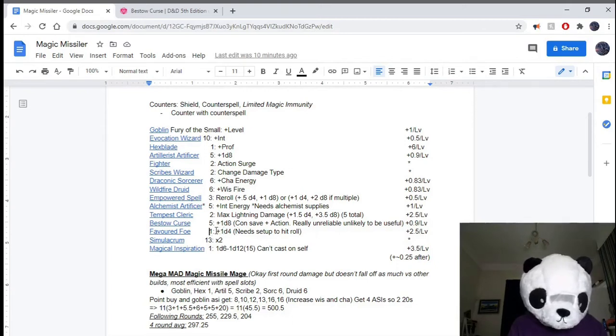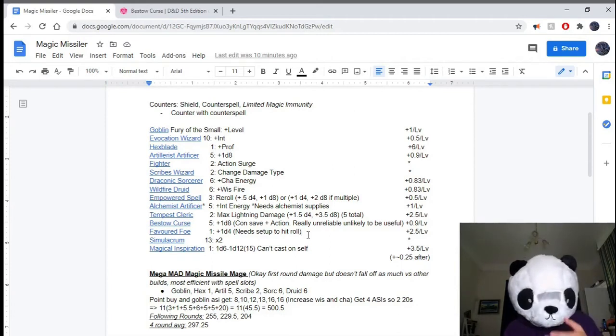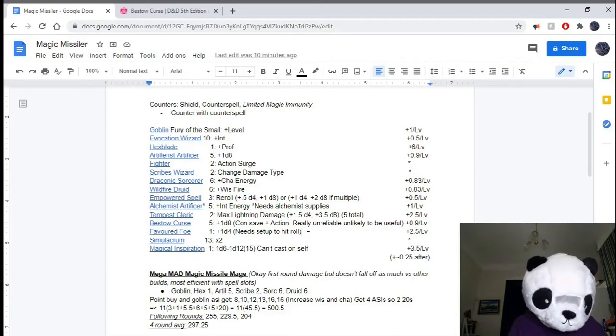Favoured Foe from the Ranger has the potential to be really good — adding a D4, that's 2.5 on average, really strong from just a single level of investment. The problem is the way it's described, you need to actually roll an attack roll — not just cast a spell — before it works. So this will also need setup, and you can't use something like Bestow Curse as the setup for Favoured Foe. It's going to be really clunky to use, so I don't end up using it, but it is a way to optimize the damage.